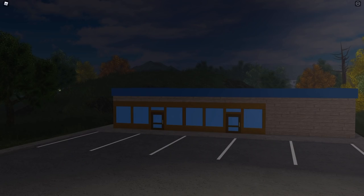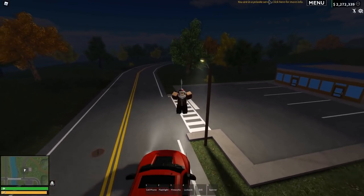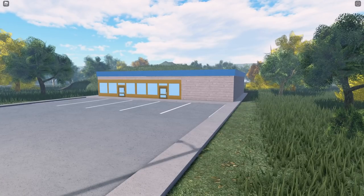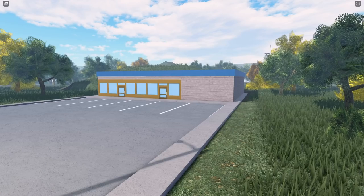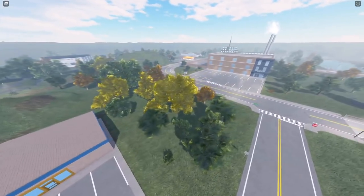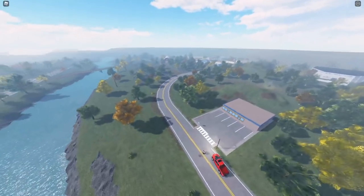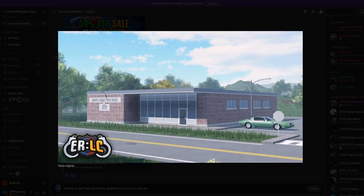I'm pretty sure this is where the building is going to be. Let me change it to daytime — so as you can see, this is in-game and this is the photo. It's a bit of a different angle, but I'm pretty sure this is where the post office is going to be. If you don't know where this is in-game, it's by the new police station and along the river, so it's actually a nice view.